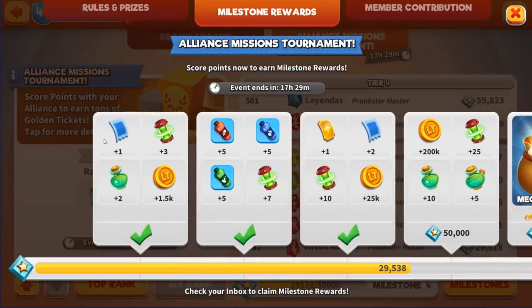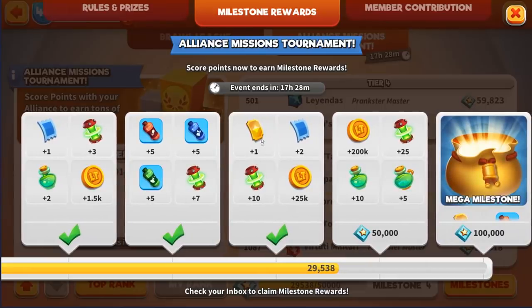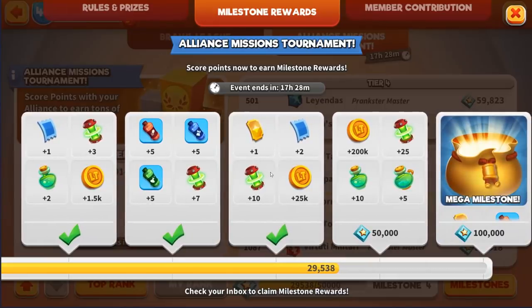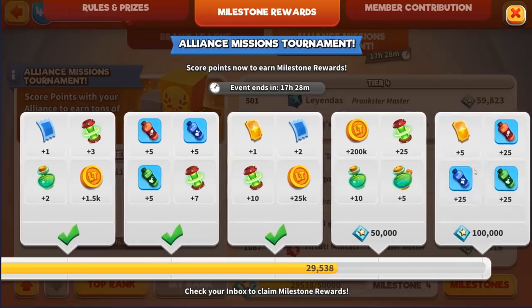Milestone rewards, pretty straightforward as well. Right here in the first milestone, there's a blue ticket, some upgrade materials. My guild is not a hardcore guild by any means — we have already hit this milestone with 17 more hours to go. That gets you a golden ticket along with two blue tickets, 200,000 gold, some great EXP bonuses, and then here at the mega milestone at 100,000 points, an additional five golden tickets.